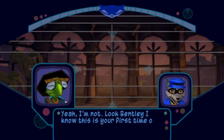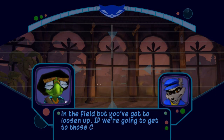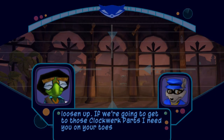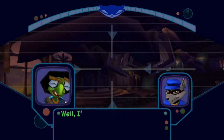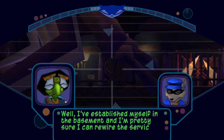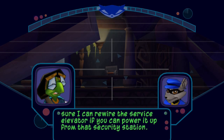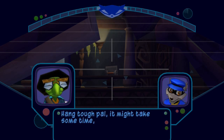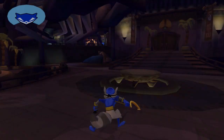Look, Bentley, I know this is your first time out in the field, but you've got to loosen up. If we're going to get to those clockwork parts, I need you on your toes. So in plain talk, what's your status? Well, I've established myself in the basement, and I'm pretty sure I can rewire the service elevator if you can power it up from that security station. Hang tough, pal. It might take some time, but I'll figure out a way to get up there. All in all, I think that break-in went pretty well.